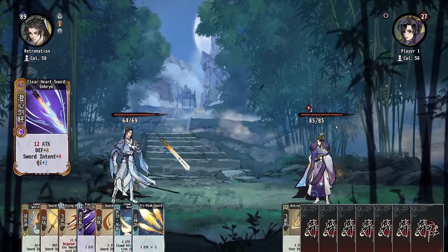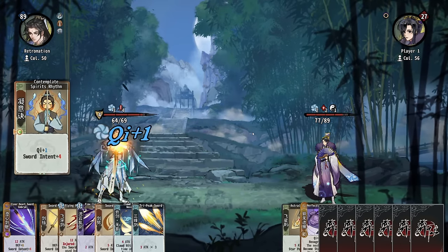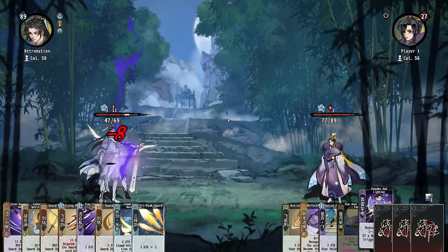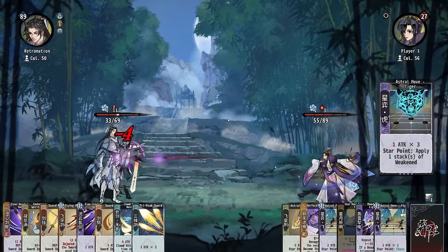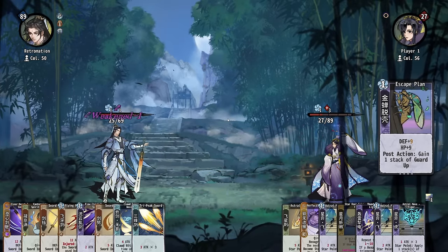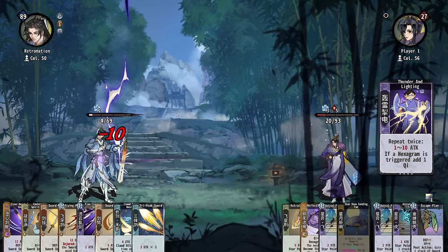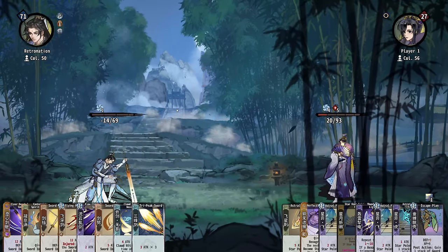You have a lot of health — I did not see that. You have so much HP, to a point where we will not kill in our burst, I don't think. And you also have me weakened. Okay, so you scouted. They changed up their entire build and it ruined me.